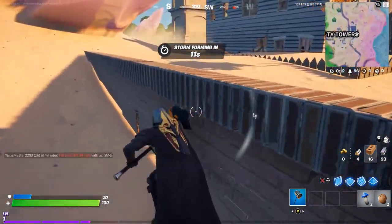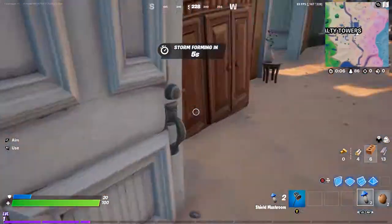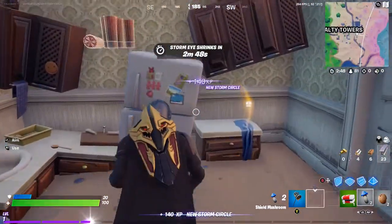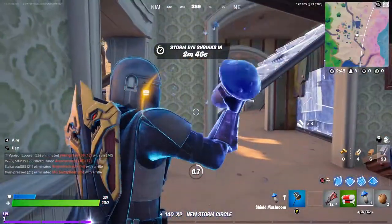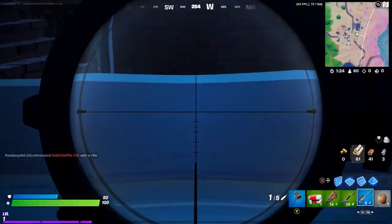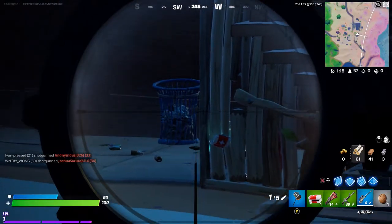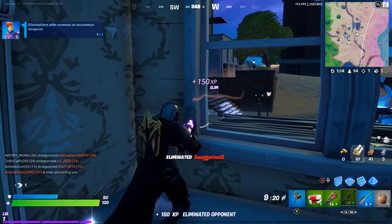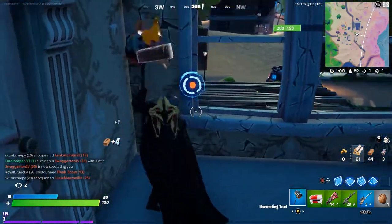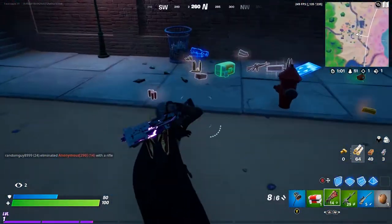They vaulted the pump shotgun sadly. The tac shotgun is back, they brought the double barrel back, and kept the silent SMG. They removed the fire trap, revolver, epic scar, boogie bombs, epic burst rifle, rocket launcher, and tac SMG. The tac SMG was my favorite so I was pretty sad about that. The charge shotgun is back but they removed the combat shotgun. I wish they'd bring the pump back.